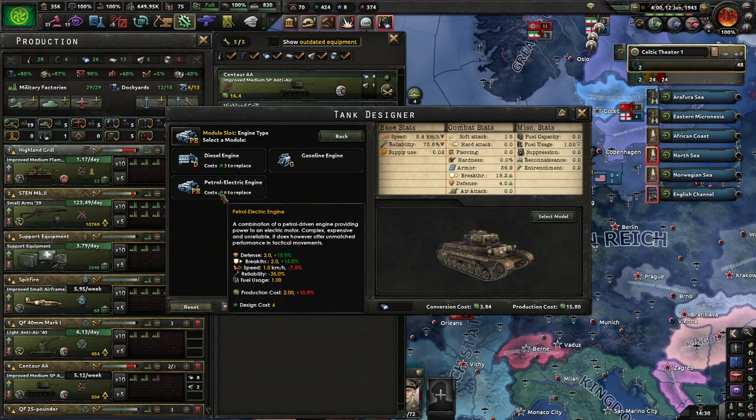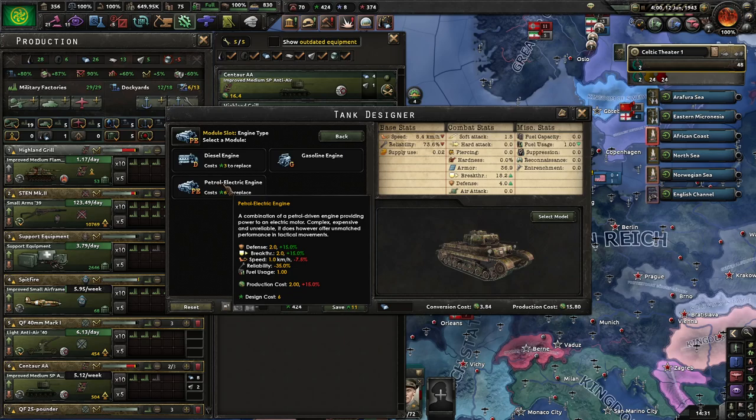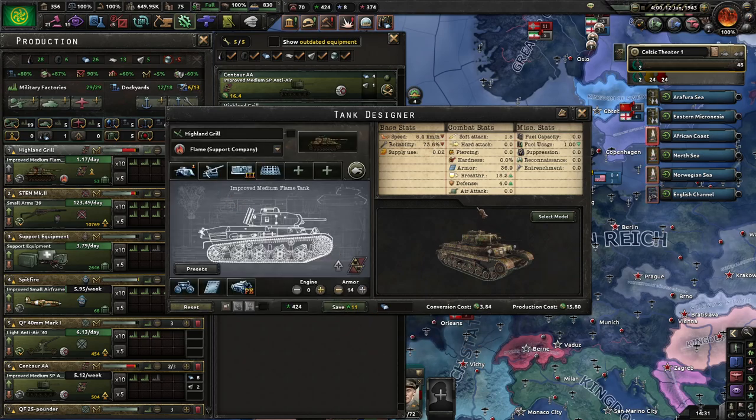There's an option for an electric engine - uses less fuel but is less reliable. If I'm only using this with flame tanks, it doesn't really make any difference. The extra breakthrough and defense might be handy.